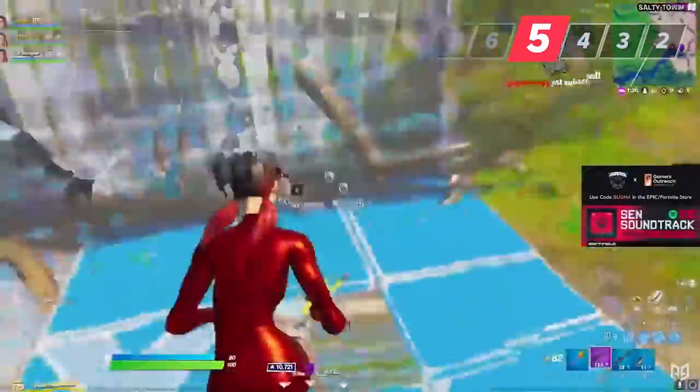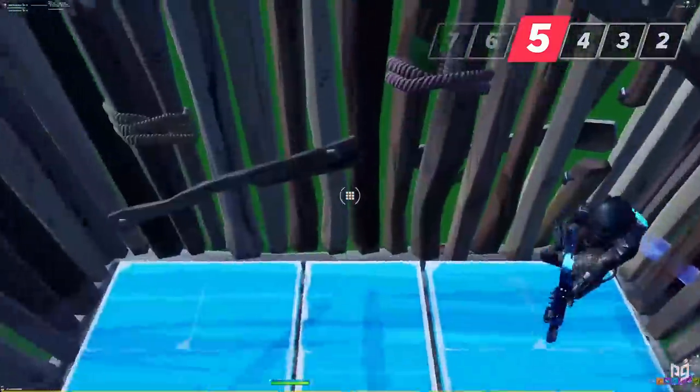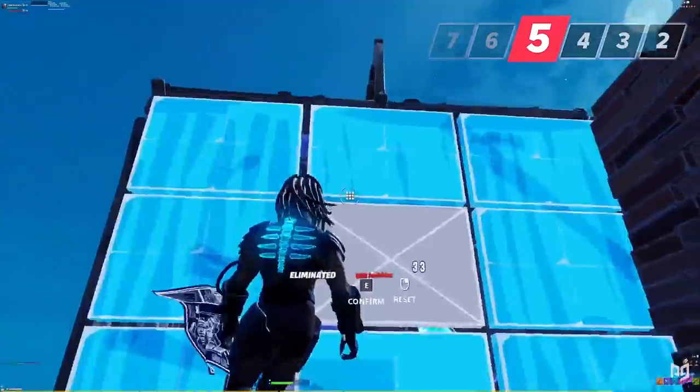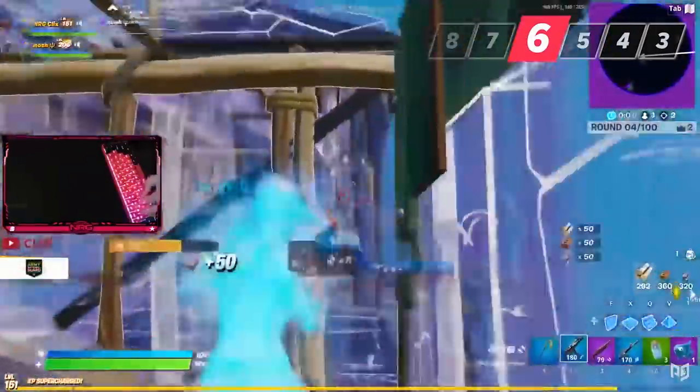When you've got an opponent in your box and you control the ramp, only flip it if they are not looking at you — otherwise they're gonna get their shot off first. In cases when they are looking, it's better to just get out and edit your wall to create a right-hand peek.